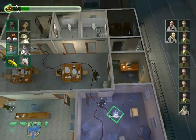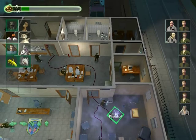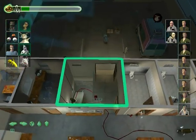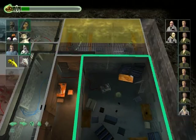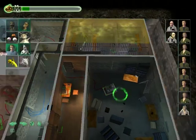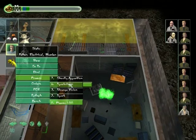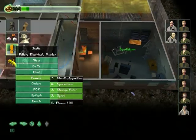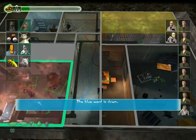How do we do this one? Another blackout or something? Wait a second — what's this power line going to? It's the generator. That should shut it down, I think. The blue ward is down.